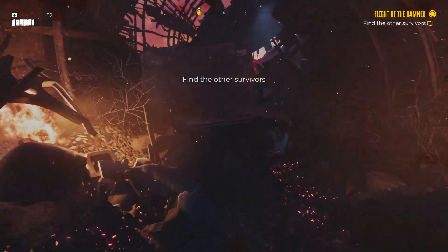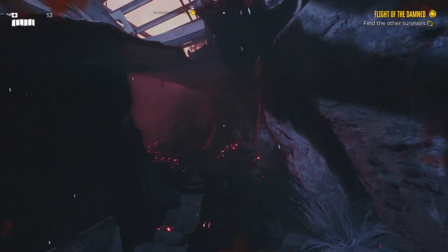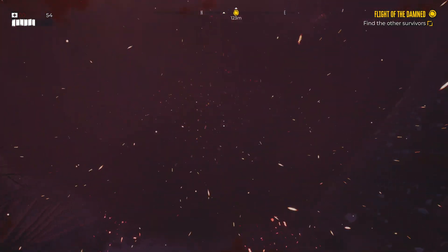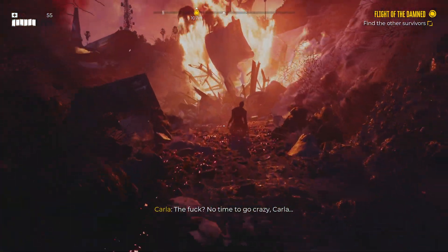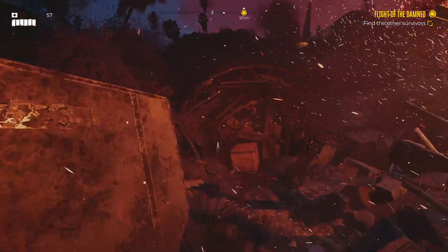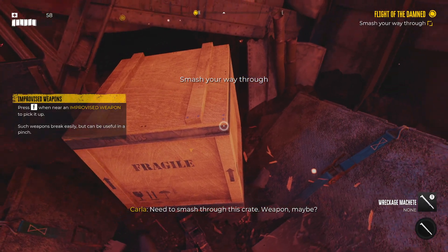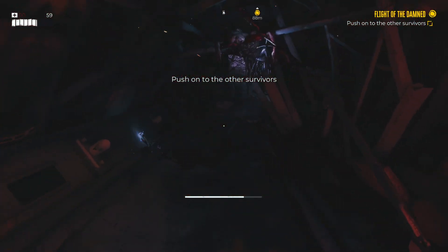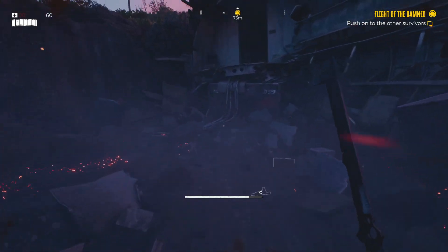The objective is to find other survivors. You gotta duck — if you want to go through here fast you've got to hit the right controls, it even tells you them on screen. That's probably just the smoke inhalation playing tricks on you. We need to smash through this crate — weapon maybe, weapon almost certainly. We shall push on to find those other survivors.